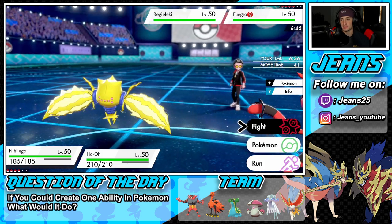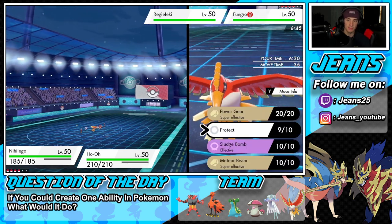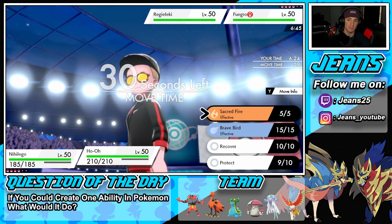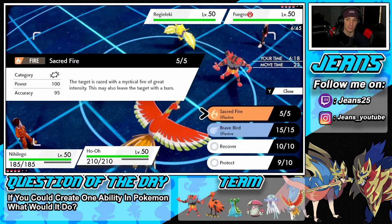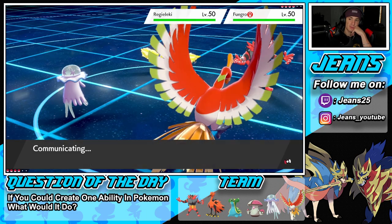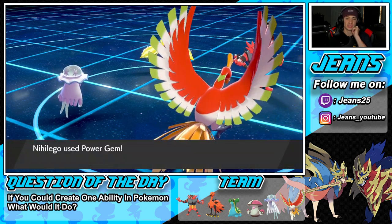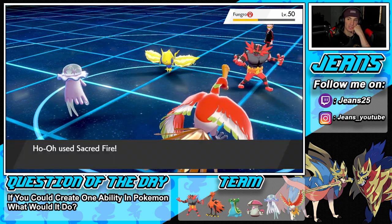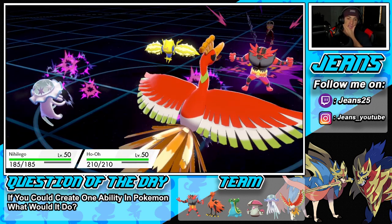He went for Fake Out and E-Web — we blocked both, nice! Meteor Beam could definitely fly here next turn. I don't want to send it just yet though in case he swaps. I might double down with a Brave Bird into the other slot instead. He protects — okay, so I can just dump on the Cinderace easily. Probably should have sent the Meteor Beam and taken that thing out in one shot.